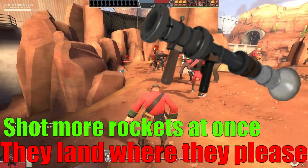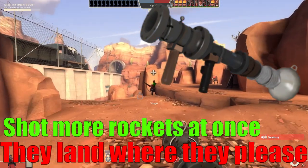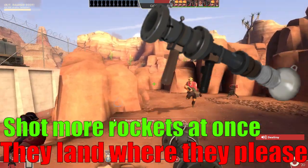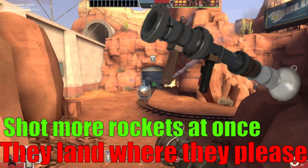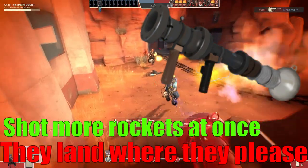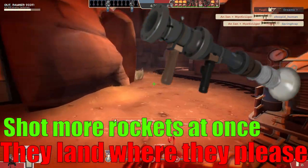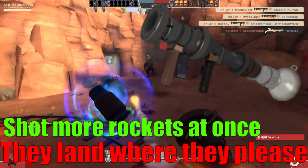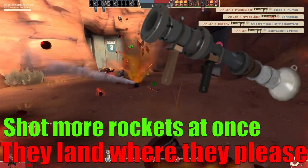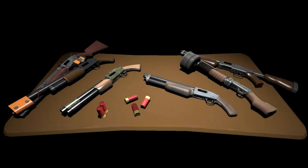Instead of having a clip size like a normal rocket launcher, you have to manually load up all your rockets and then fire them out in rapid succession. This can be useful for dealing with pyros since they can only airblast one rocket at a time, but you're firing three faster than they can airblast, spacing them out so they can't all be airblasted by the same pyro at once. This makes the Beggar's Bazooka soldier's best primary for dealing with enemy pyros — though you should totally just use your shotgun instead, but still, nice to have options.